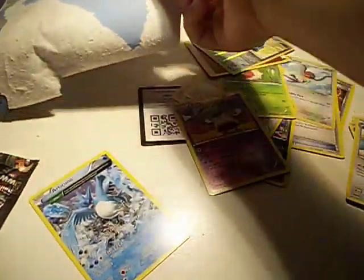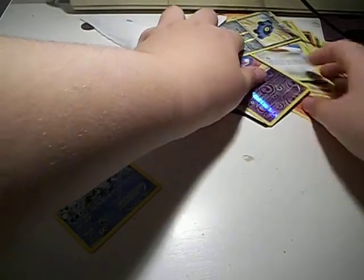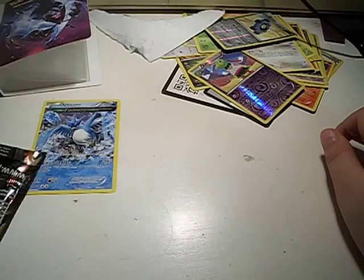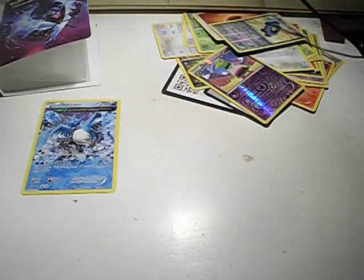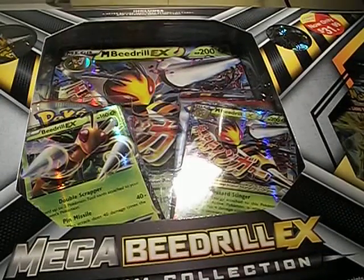So we're going to take this out of the way and put all these cards over here. This is our binder and we're going to put this card right here. Now I'm going to have to move everything. Let me move everything out of the way. And now for the big boy box — Mega Beedrill box!